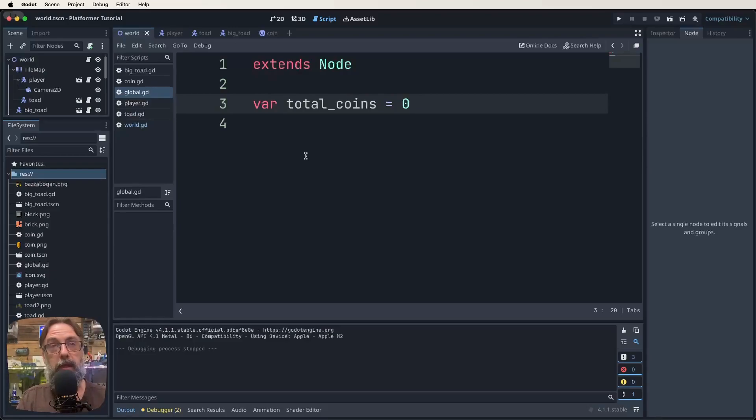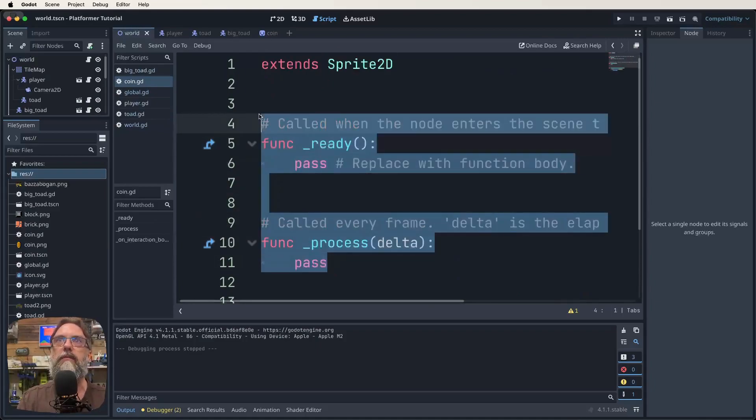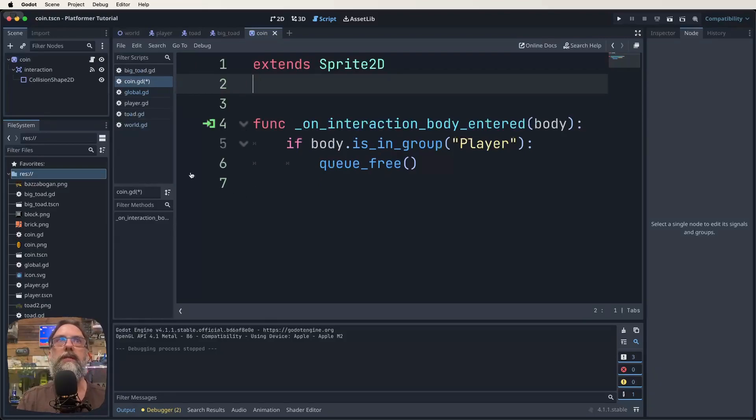The next thing we want to do is look at our coin script. Here's our coin script from last time. We can clean up the unused code to make it cleaner on the screen. The only thing we're doing in here is we've got this on_interaction_body_entered: if body is in group player, queue_free. So when we enter the coin's Area2D space, if the body is in the player group, we delete the coin. We're going to change that now to get the sound effects working.